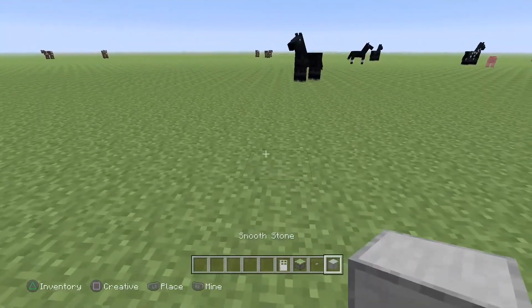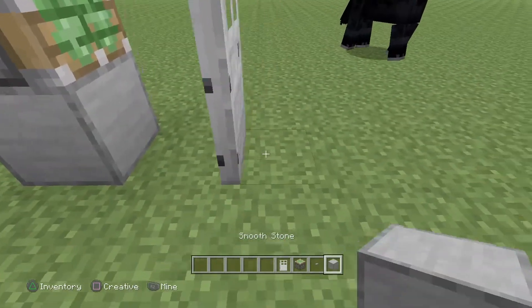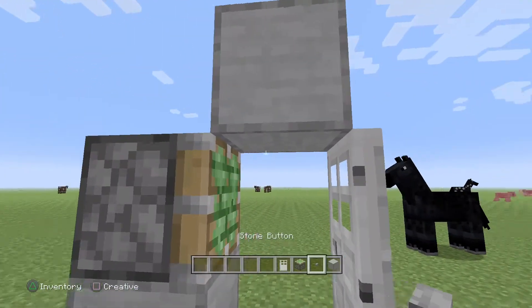What you're going to want to do is put it down — basically just copy what I showed you. Then put a door facing that way, and build a block right there and do that.